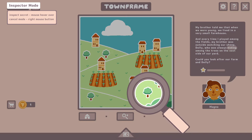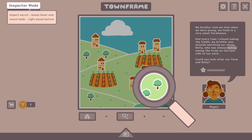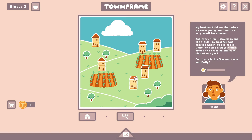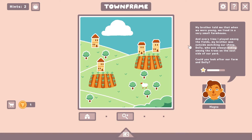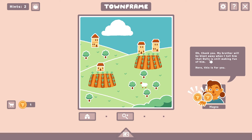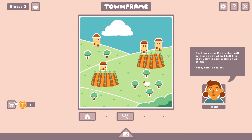So if we do this — you said the sheep is always hiding among the trees on the east side of our yard. This is the east, right? Maybe we make more trees? There we go. And then look after our farm — I would say a farm. Just making the farm or the house a little smaller to look like a barn. Oh, thank you! My brother will be blown away when I tell him that Dolly is still making fun of him. Here, this is for you.